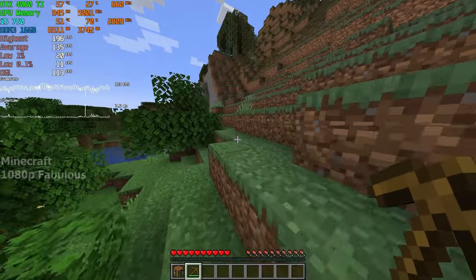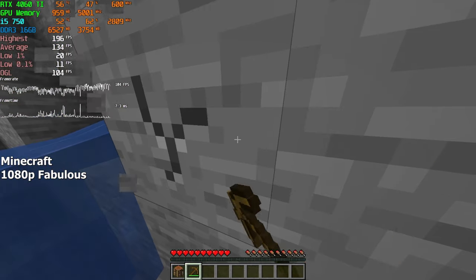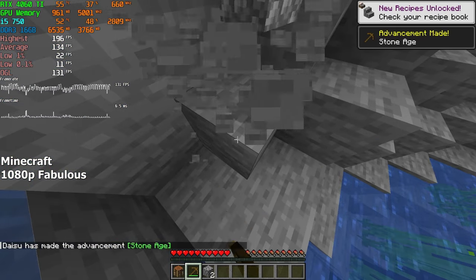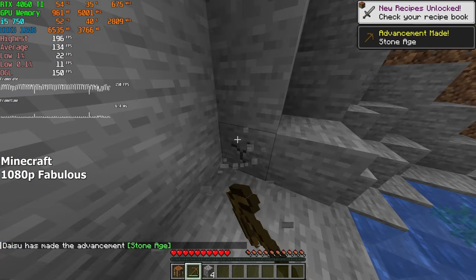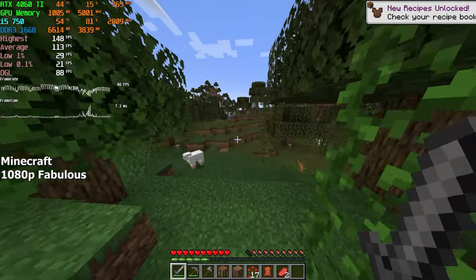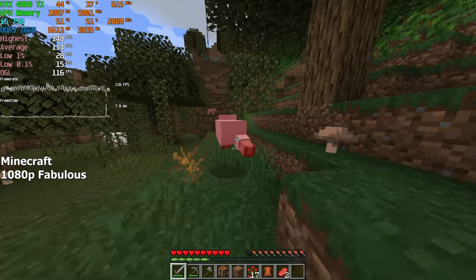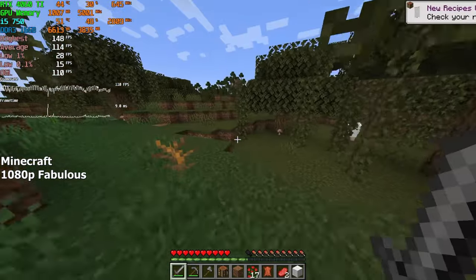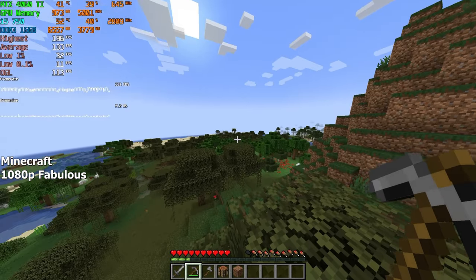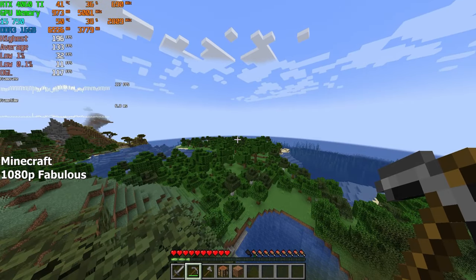Let's begin with Minecraft. We're running this game on the highest settings at 1080p resolution with chunk distance set to 12. Even though this game is extremely easy to run, the microstutters were still there and they were quite noticeable, especially when running or looking around. Lowering the graphics didn't really help much since the main issue was the CPU. But besides those microstutters, the gaming experience itself was actually not too bad — on average, we achieved 133 FPS.